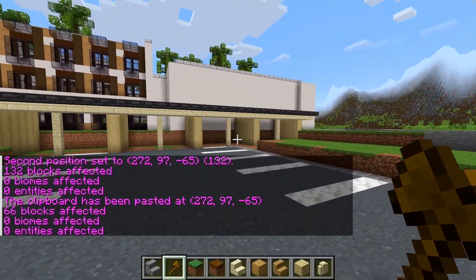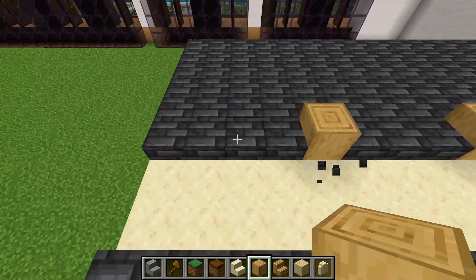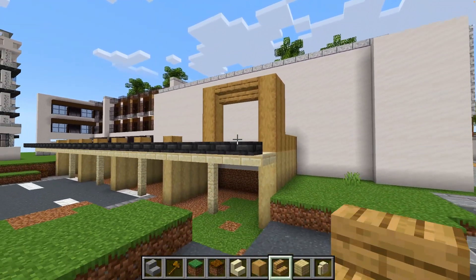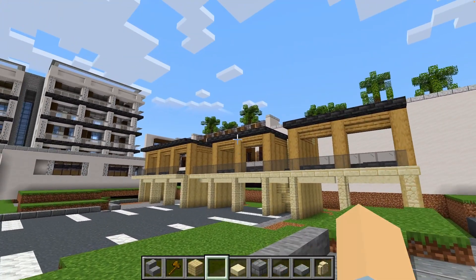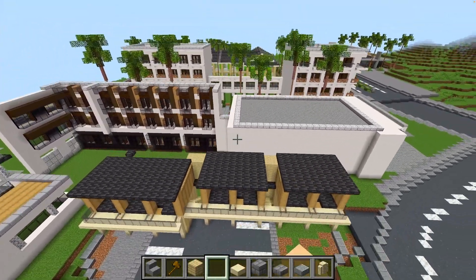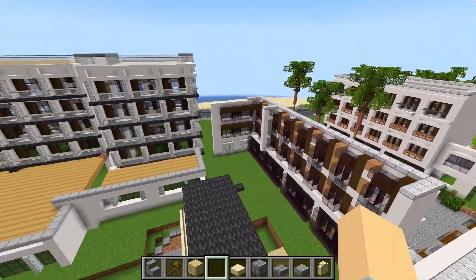I've added a nice sheltered parking structure that I think will become some apartments. To do this we just need to add a top section. I've made more interest in the shape and added some stairs to actually access the top section — looks pretty cool.